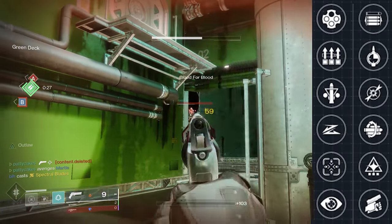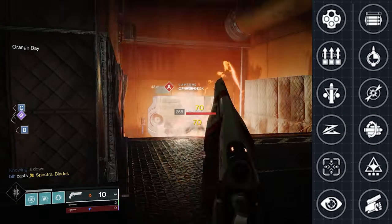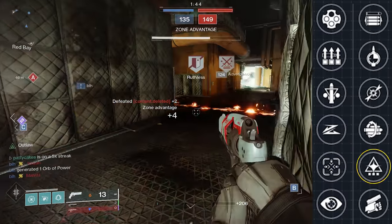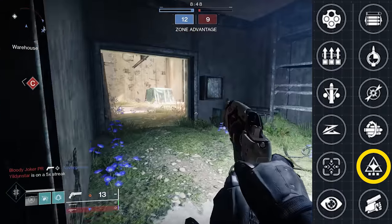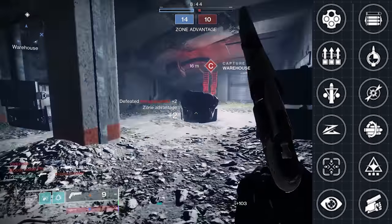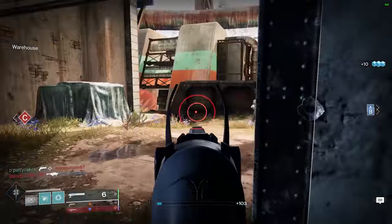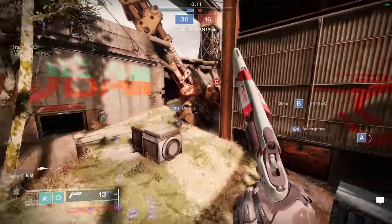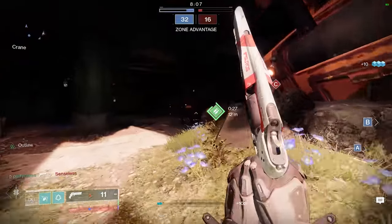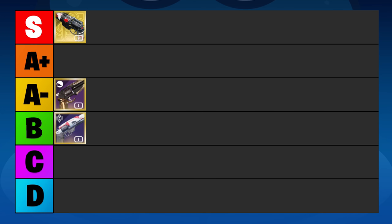The perks on the Annual Skate are very unique. There are common consistency perks like Slideshot and Opening Shot, but also a few very rare perks. For example, the Annual Skate is the only 140rpm hand cannon that can roll with Wellspring for the bonus ability energy. It also features Surplus, Time Payload, and Multi-Kill Clip, which are each rare on this archetype. With all these options, Slideshot and Opening Shot is still probably your best bet. Annual Skate gets credit for its uniqueness and interesting rolls, but in a toe-to-toe duel it's just a worse form of the Ancient Gospel, which is why it lands in the B tier.